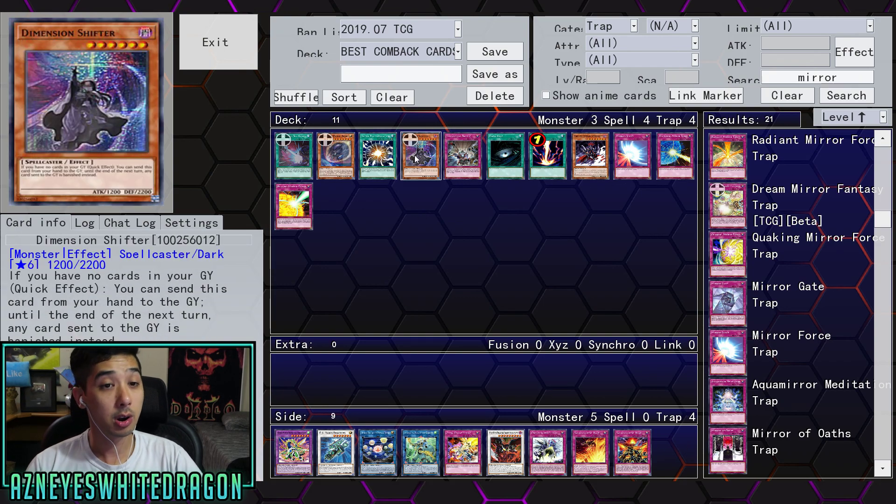The next card I want to talk about is Dimension Shifter. This card is pretty much only good turn one for most decks. It says if you have no cards in your graveyard, as a quick effect you can send this card from your hand to the graveyard — until the end of the next turn, any card sent to the graveyard is banished instead. This is deck dependent. Some decks will be fine with it as long as it's not stopping special summoning. The problem is it says no cards in graveyard — if it said no monsters, some other decks might make better use of this. It's kind of outclassed because it's only literally good turn one.